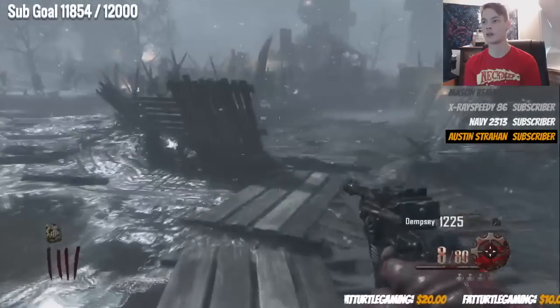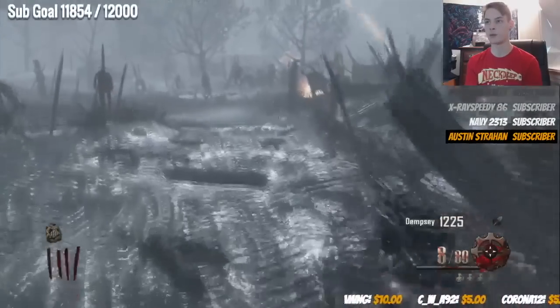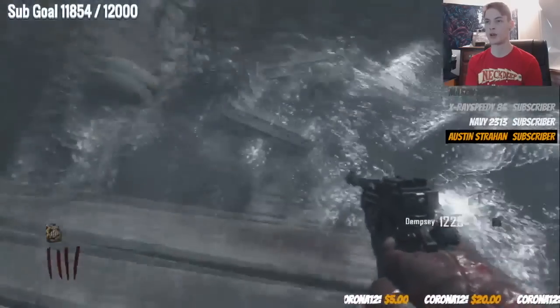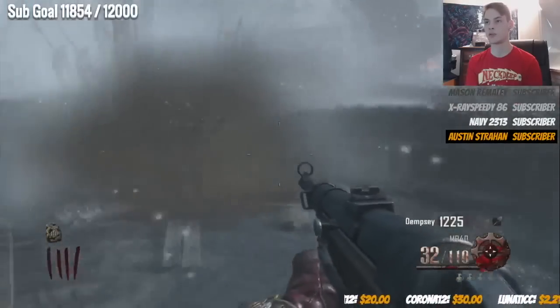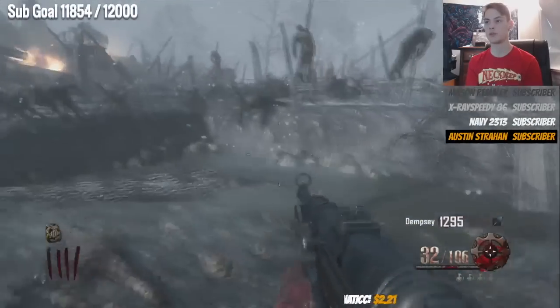Check these spots for dig spots: right there, right there, right there, and here next to the wooden plank. Check the robots as well to try to get the foot. Here's another dig spot — dig it up. We got a zombie, so that gives us some extra points, enough to open up church. Wait for the robot. You want to be doing this fast.